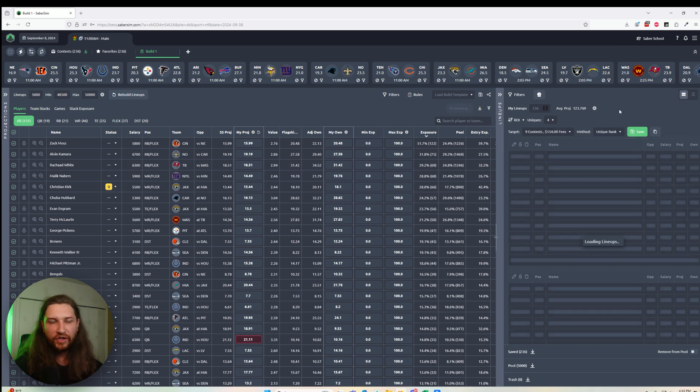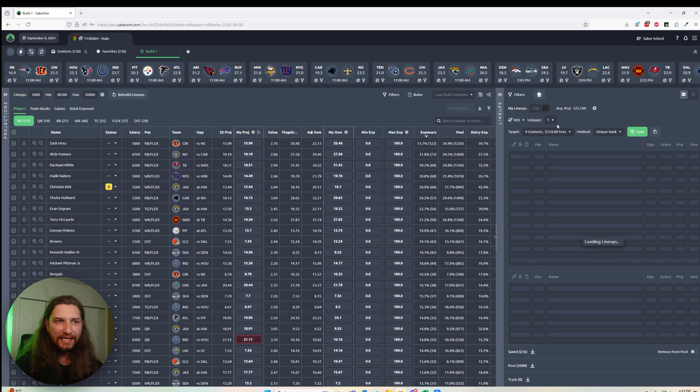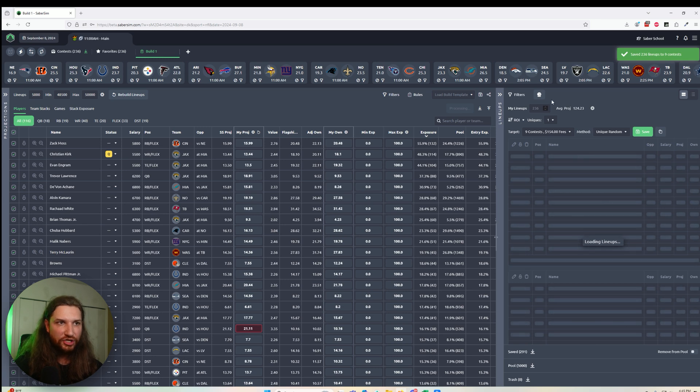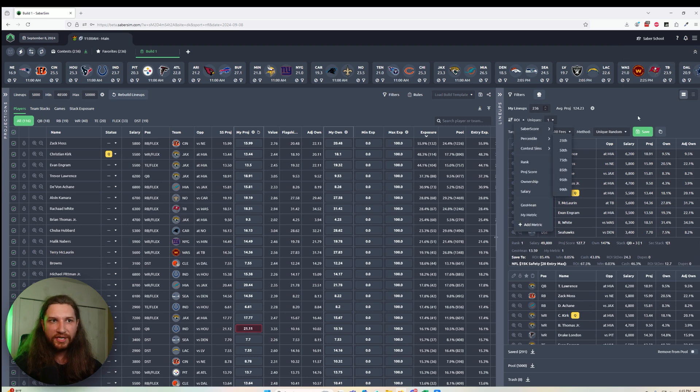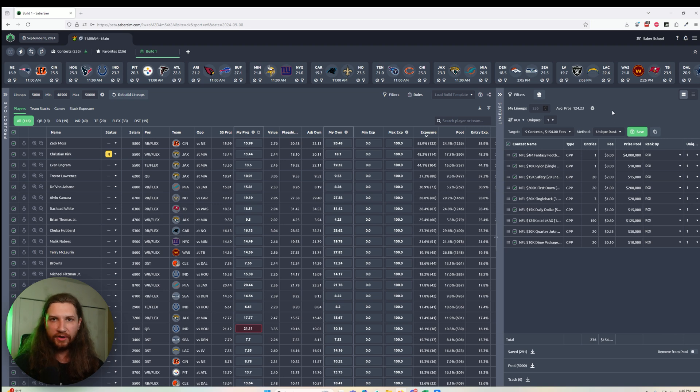Single-fill is going to essentially fill your lineups the way the old Sabresim did. For your first couple of builds, there's certainly nothing wrong with doing a single fill. The way I've done this in the past is single fill with a unique random fill, which would put a unique lineup from my 236 different lineups into my 236 entries — just a random lineup from my top 236 going into each of these. But I am giving up that contest-specific optimization where I'm putting the best possible lineup into each contest. I would definitely jump over to multi-fill soon because you are going to squeeze out some extra edge making sure the best possible lineup is going into each of your contests.